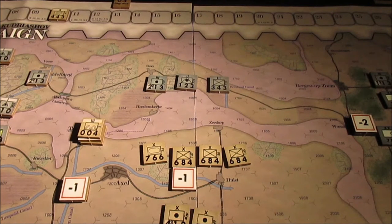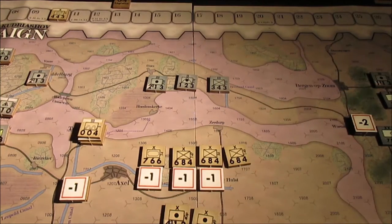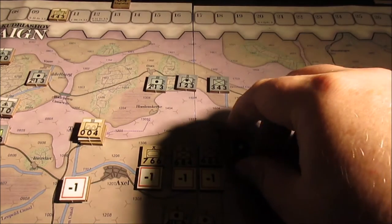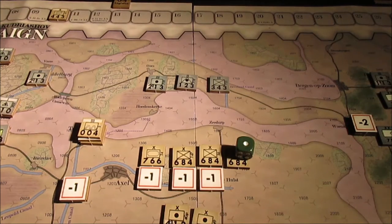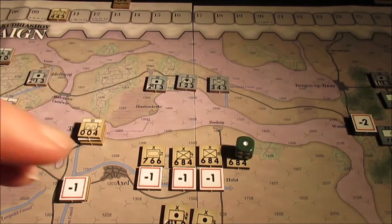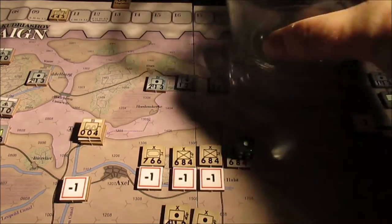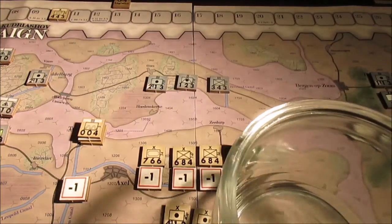Placing the hit markers — one, two, and a three for a total of three hits on the German unit. Now for the Allied return — the British-Canadians have thirty dice total. Rolling them in two batches of fifteen. First batch: six hits. Second batch: six more hits. So 12 hits total.